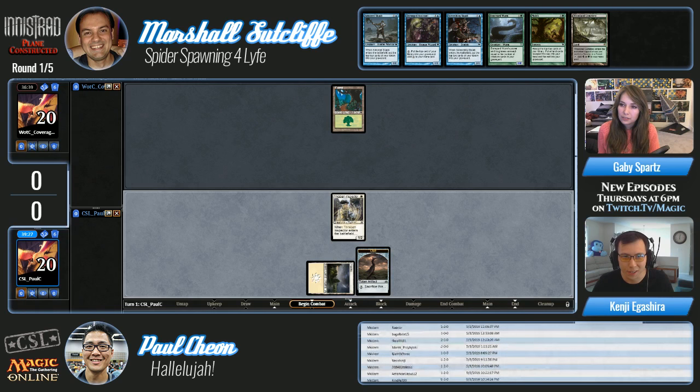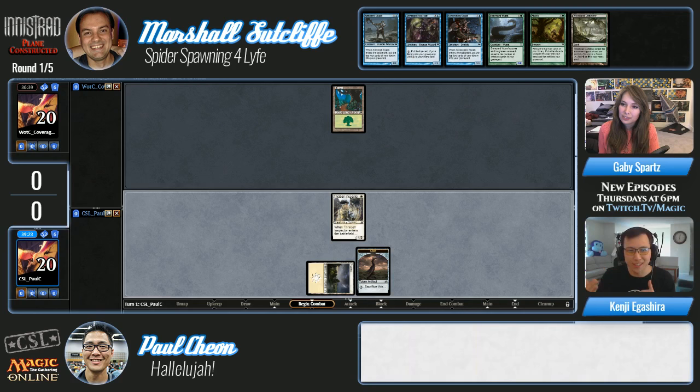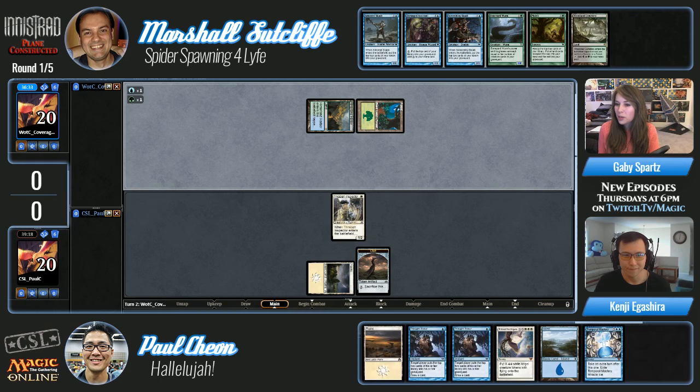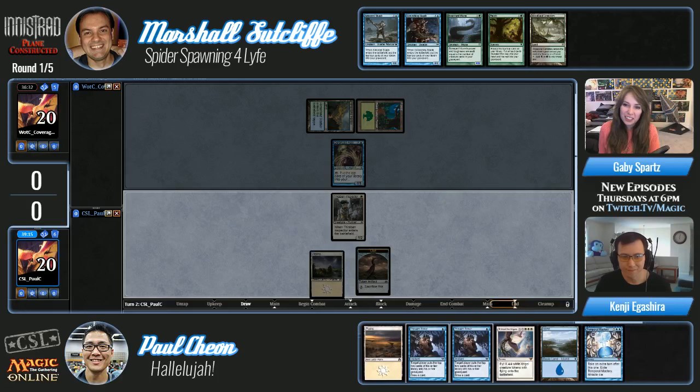The Thraben Inspector is not going to be too good versus all the big scary monsters of Marshall's deck. We've got the good versus evil — the zombies and the spiders versus the humans and the angels. It's a pretty flavorful matchup. This is like the angels and the well-doers of Innistrad versus the murk lurkers and graveyard dwellers.